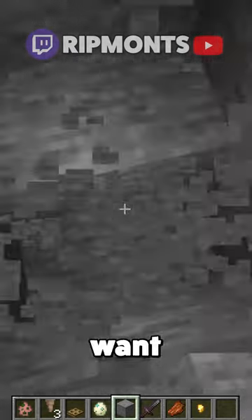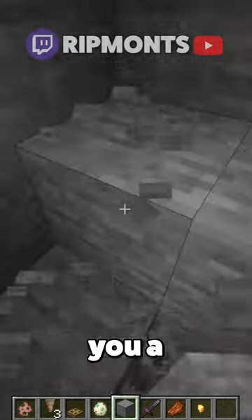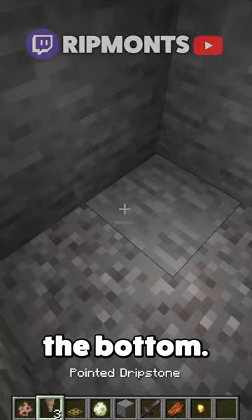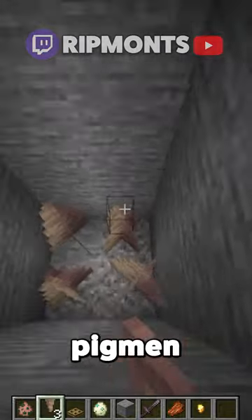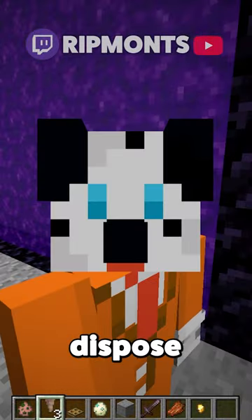Take this down as far as you want — take it down quite far. This will give you a little bit of a killing chamber. At the bottom, you want to place some pointed dripstone. This will be where your piglins are going to land and where you will then dispose of them.